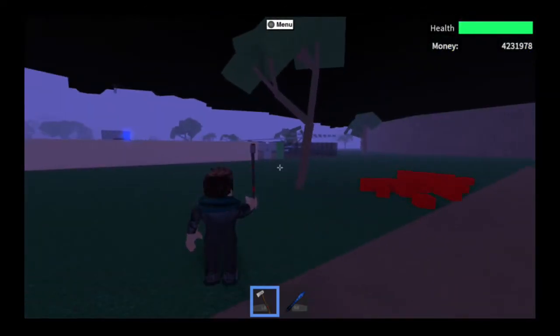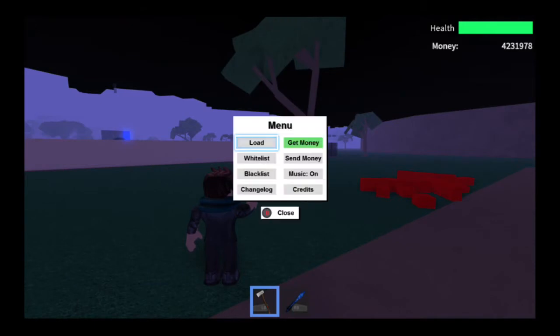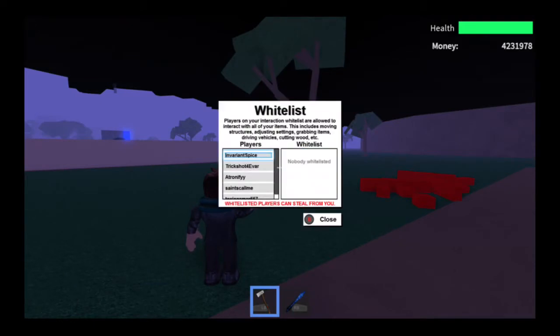So what you're going to need to do is go to menu, press whitelist, and whitelist everyone in the game.